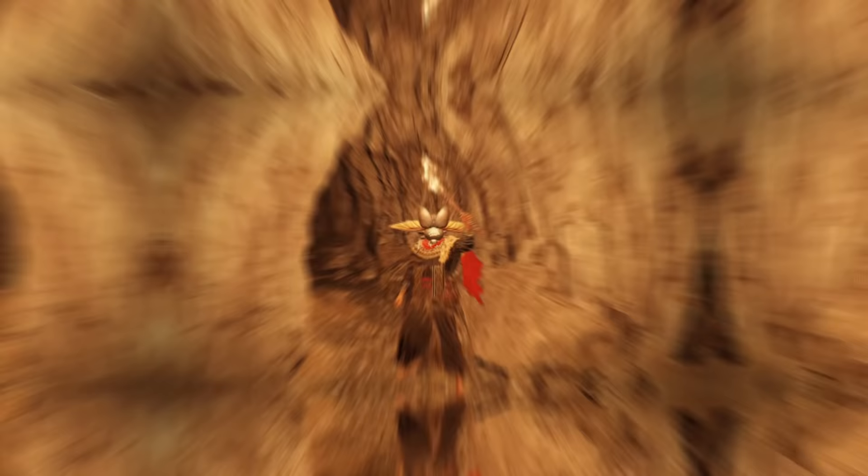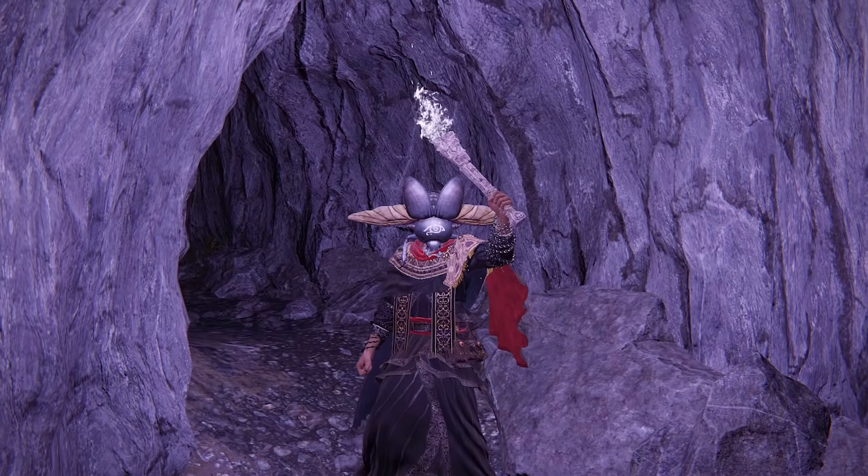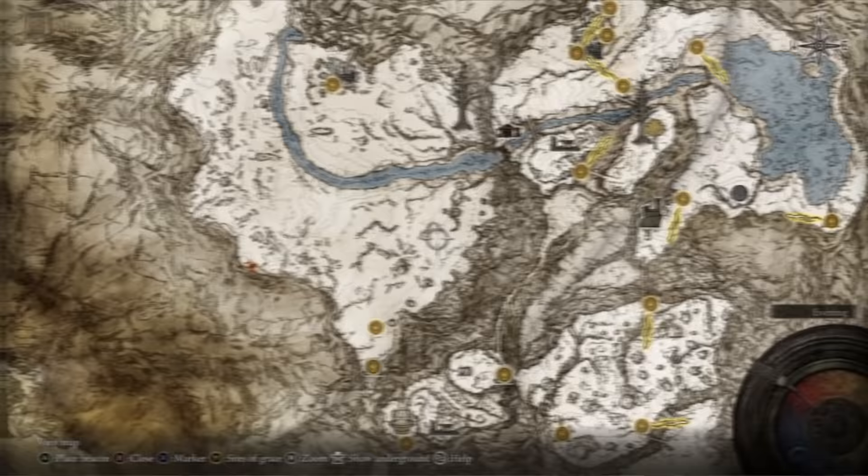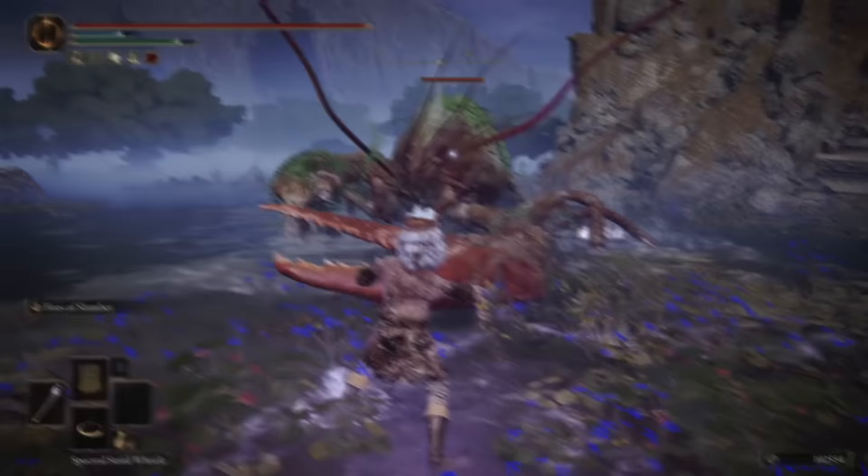Elden Ring has a total of six torches, and with that many options, they're bound to do more than just light a room. The Saint Trina's torch, found on the mountaintops of the giants within a wagon, displays a cool purple color — but this torch's ability will actually put enemies to sleep.